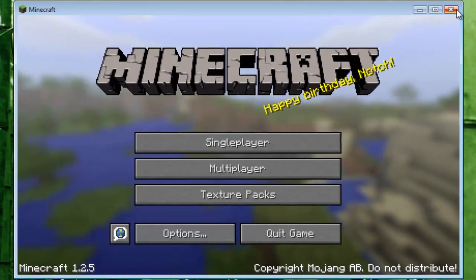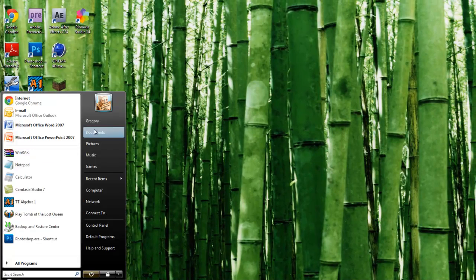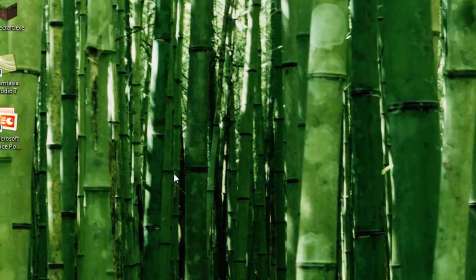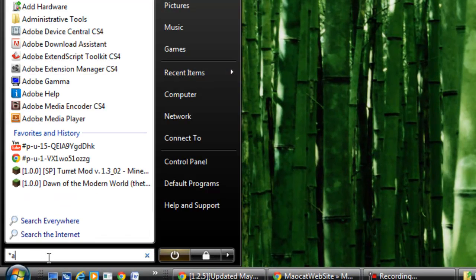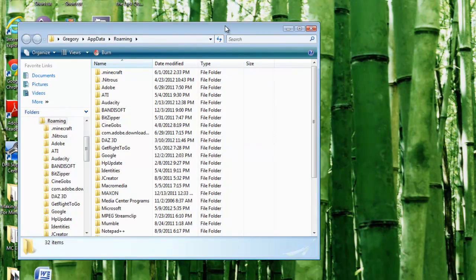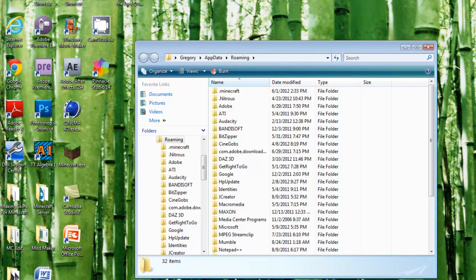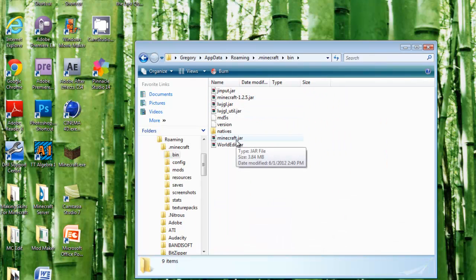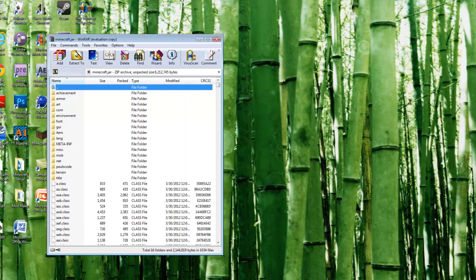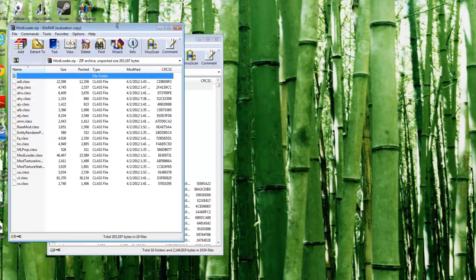I'm pretty good at installing mods - except for the portal gun mod, I can never get that to work. Anyway, the first thing I want to do is open up Users, then AppData, Roaming, .minecraft. If that doesn't work, you can go to Start Search and type in %AppData%. Once you get this open, go to .minecraft, go to bin, and open up minecraft.jar. You're going to need WinRar or 7zip for that - I keep forgetting to mention that.